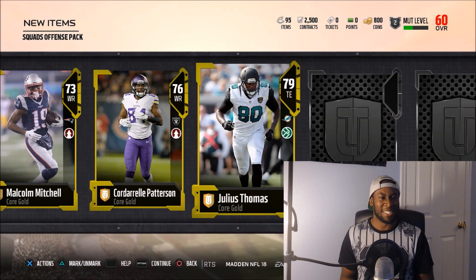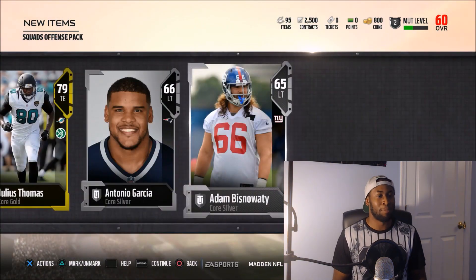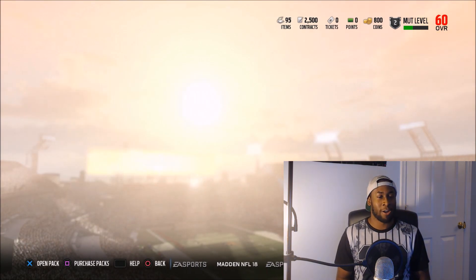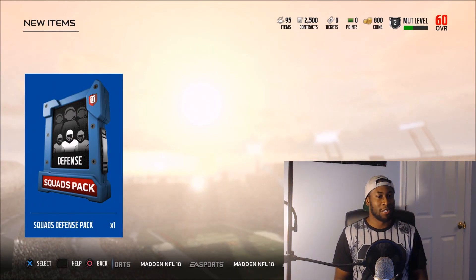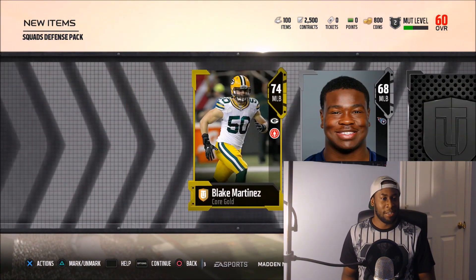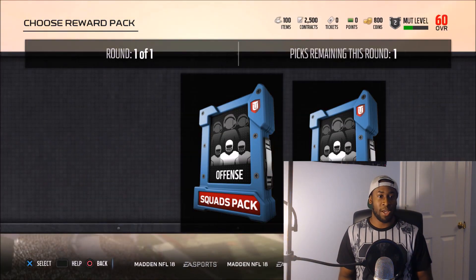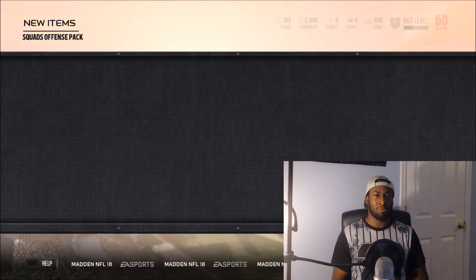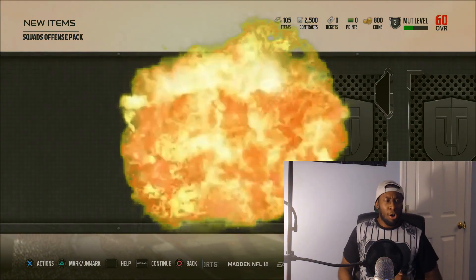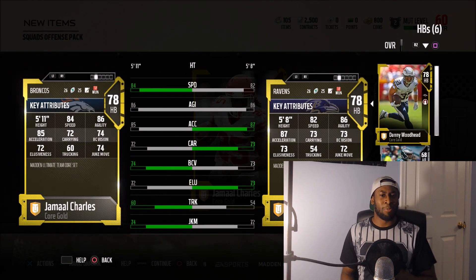Julius Thomas — another beast. 79 speed for a tight end — that's too lit right there. Four packs remaining, this pack opening is fire. I think we're gonna be higher than 70 overall, that's my guess. Blake Martinez — let me check his speed, 76. I'm not the biggest pack opener but right now these packs are making me want to buy a bundle or something. I see people spending $200, $500 first week and I'm like, relax bro. Jamal Charles — let's go! 84 speed, 86 agility. Number one running back right there, baby!